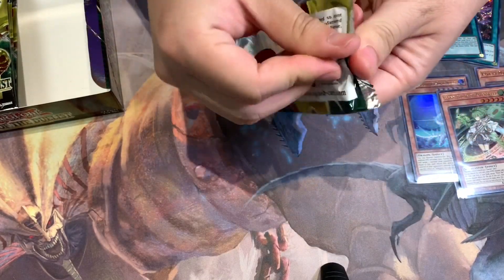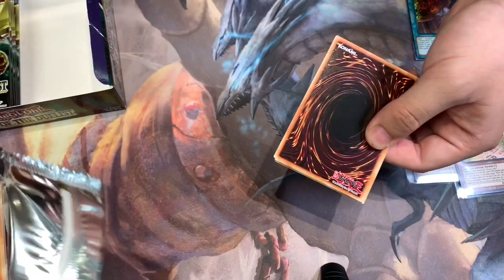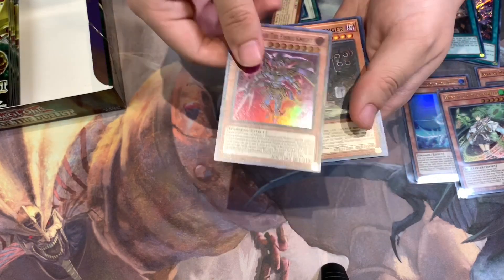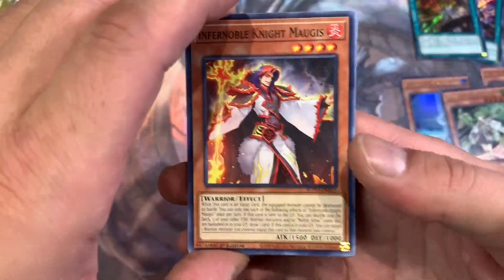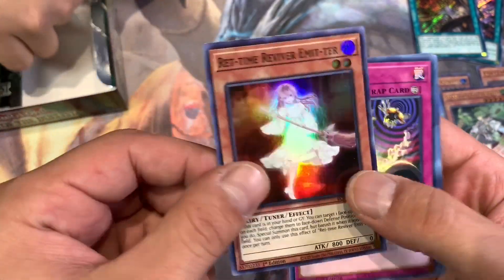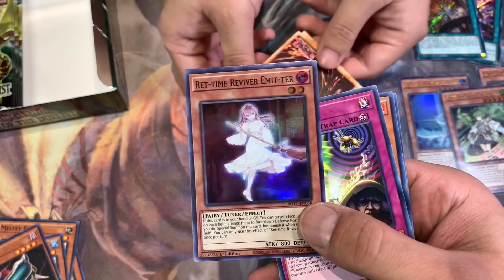Ultra rare ratio is four per box. The last weird ratio box I had was Chaos Impact — I bought a box and it had three ultra rares instead of four and no secrets. That happens with Crimson Crisis too — sometimes the secret wasn't even guaranteed. Chaos Impact was supposed to have two and I got zero. That was actually the day I bought a case and a half just rage buying boxes.